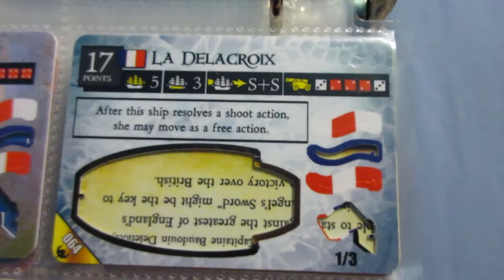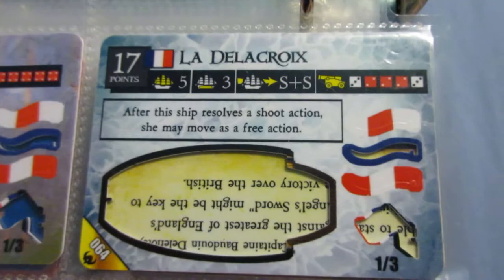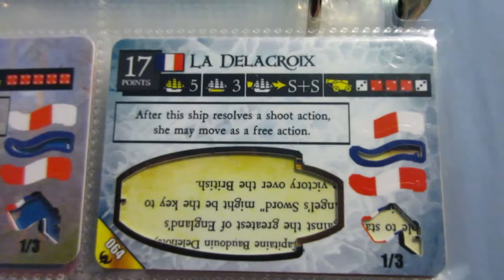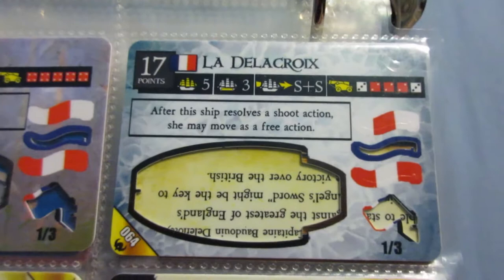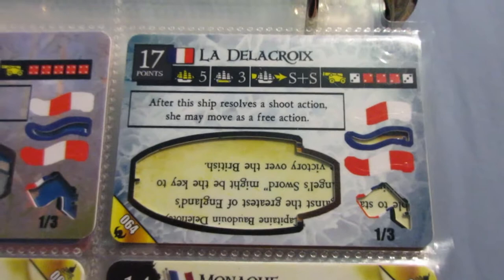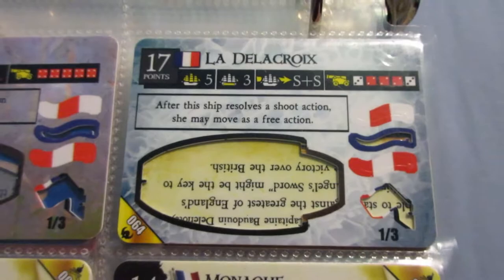This one is really interesting - one of my favorite gunships the French have. She's pretty expensive for just 3 cargo spaces, and part of that is the reverse captain ability, which isn't that great, but her speed and guns are really good. So if you use her with extra actions and a smoke pot specialist, you could do a pretty interesting combo by moving, shooting, and then shooting some smoke out into a fog bank, and then using the reverse captain ability with an extra action to move into the fog bank, which would allow you to shoot again.